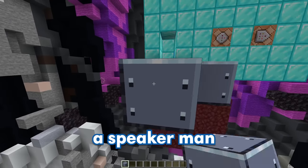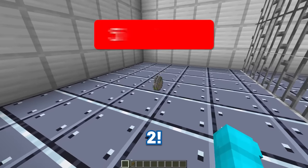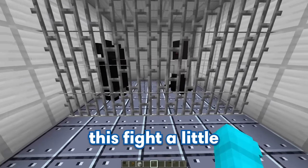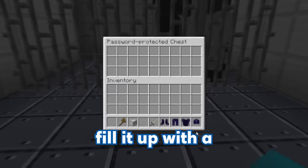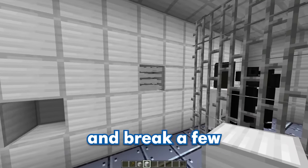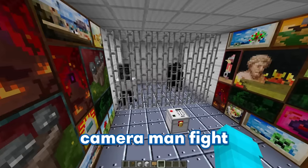For my next trap, I'm going to make GE fight a speaker man and a cameraman. Let's build out the room and add some iron bars to make sure they don't escape. And now to help me spawn in speaker man and cameraman — hit that like and subscribe button! Thank you for subscribing! We got speaker man looking extra powerful, and cameraman as well. To make the fight a bit more fair, we'll give GE some items in a password-protected chest. The code is set to 1111, and we'll fill it with a full set of ender dragon armor and a bone dragon sword. Then we'll hide the password numbers behind paintings on the wall. Just like that, our speaker man and cameraman fight room is completed!